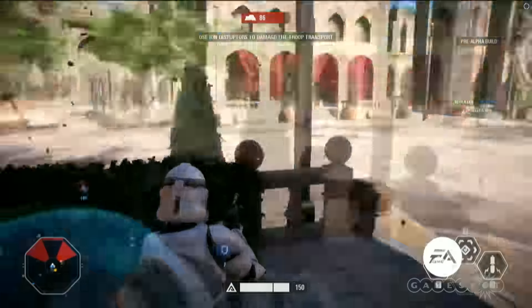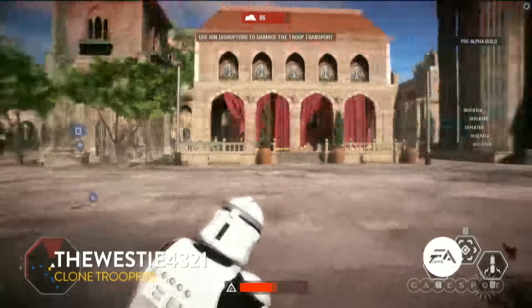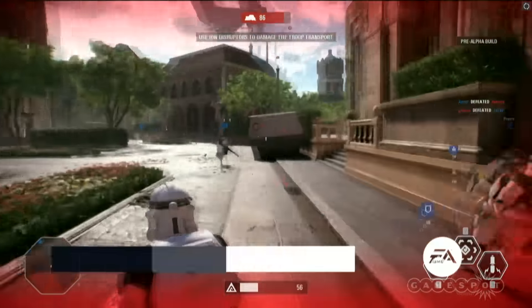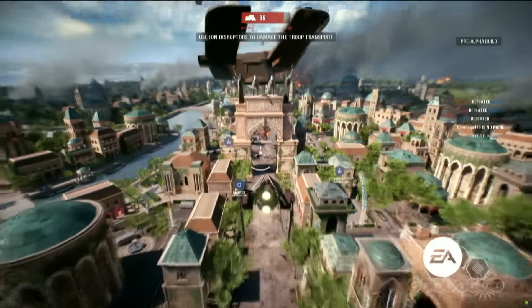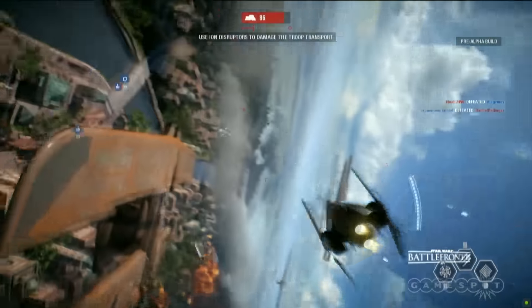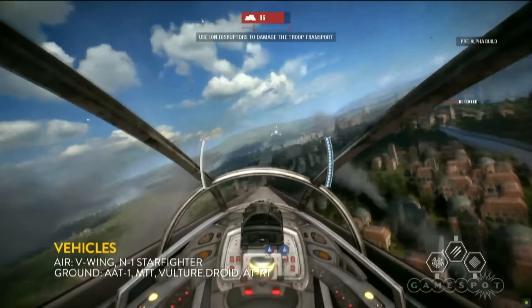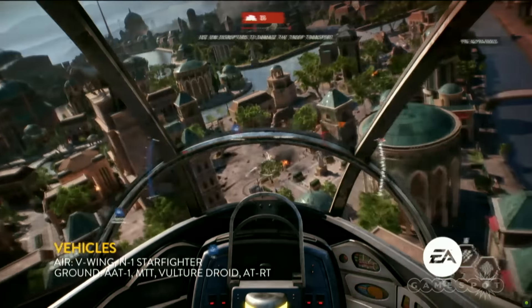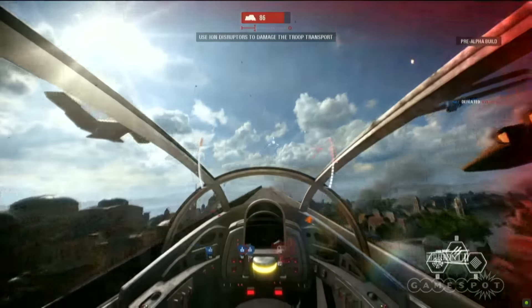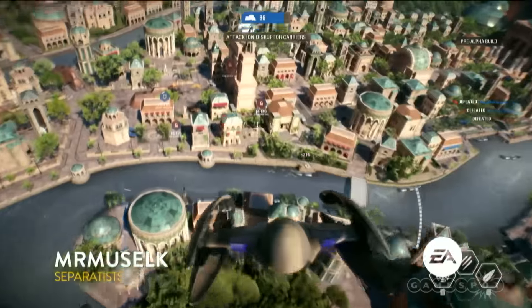We have air support, but we also have ground support as well. Another thing those air vehicles are great at is trying to take out some of the ground vehicles. The droid army has the AAT tank, which is really great at troop suppression. Here's a little clip of the V-Wing doing that — just mowing some droids down, absolutely shredding. You're going to see this happen quite a bit, especially in this phase, because there's a lot of open field. You can come through for some great strafing and bombing runs, and you put the presence of an air vehicle out there — players will fear the skies and look for cover.